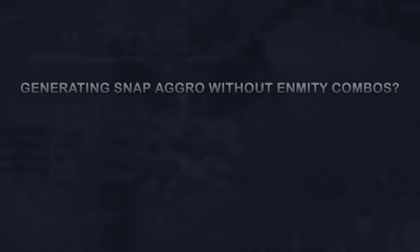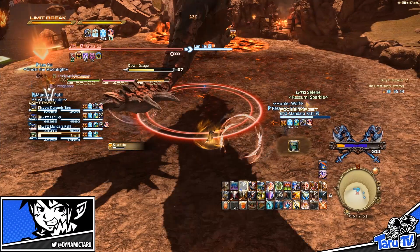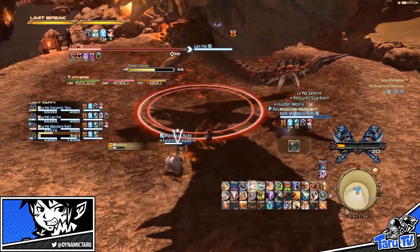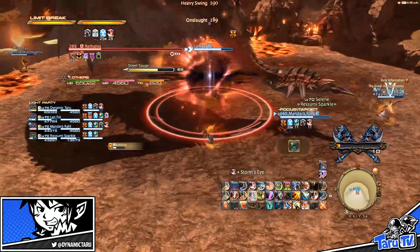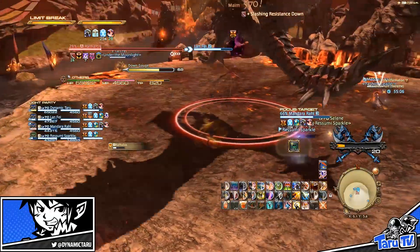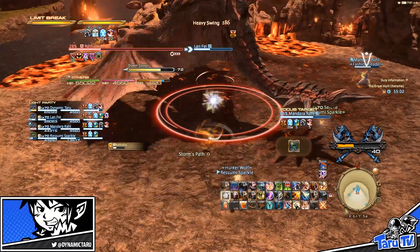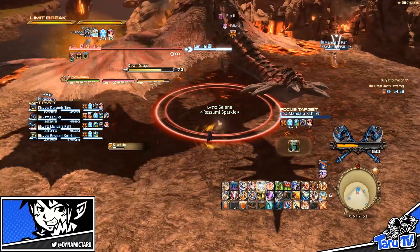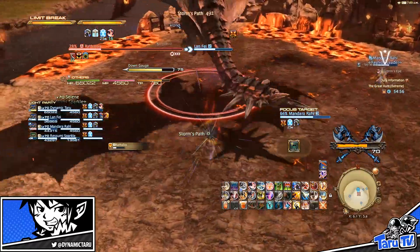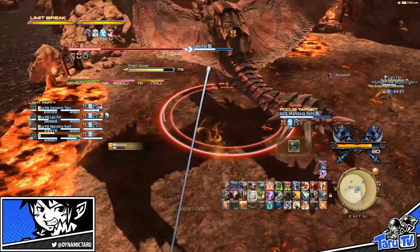Can you still keep damage uptime with non-aggro combos? The basic answer is this: I always recommend tanks make heavy use of their tank stance when progressing a fight for the first few attempts. This includes picking up new adds throughout multiple phases or diving into new progression territory. The further you progress and the more you repeat the content, you can then start to optimise areas of aggro via damage stance and party MC skills such as Shirk, Shadeworker, etc. Basically, walk before you can run.